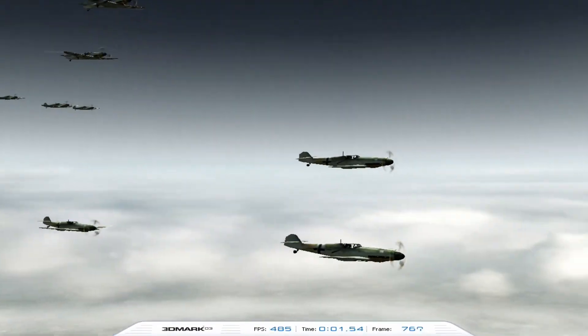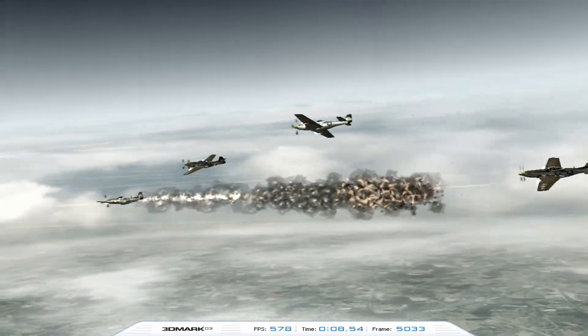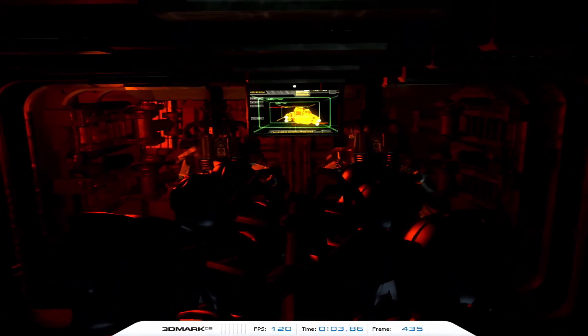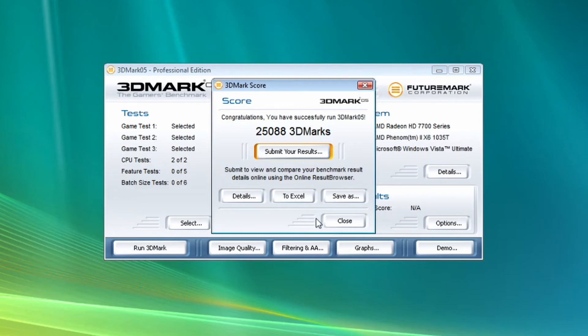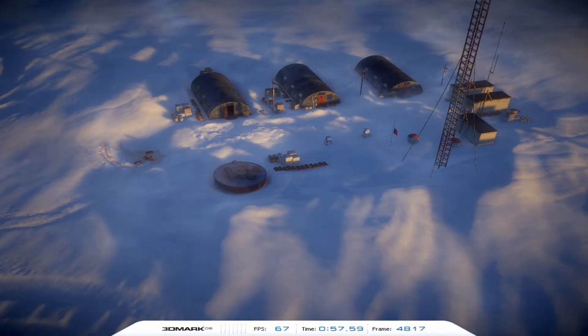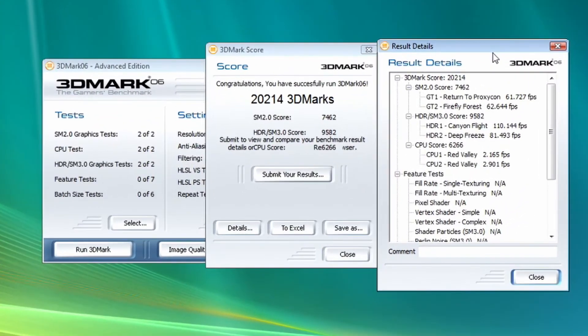I'm going to start out with some synthetic benchmarks. First up is 3DMark 03 — this benchmark is obviously made to test much older hardware, so this is probably going to be a pretty high score. Next we run 3DMark 05, also an older DX9 benchmark. I don't know what scores you can expect from 2005 hardware, but here's the score we got along with details for that run. The last DX9 benchmark is 3DMark 06, and again you can see the system scored pretty high with the details shown here.